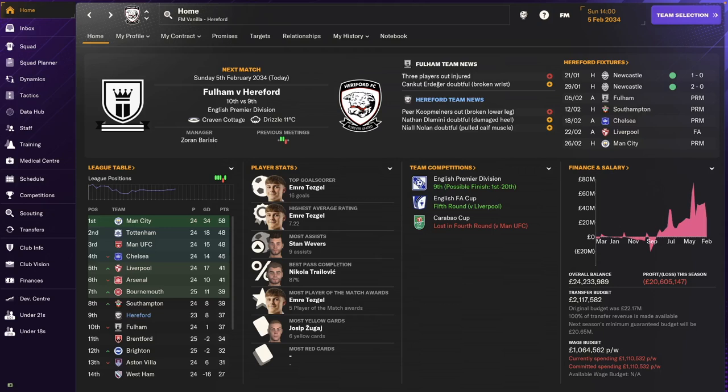Welcome to another episode of Hereford FC on Vanilla FM. Today we're going to take a look at what happened so far in the season. We are playing 2033-2034. We just finished the winter transfers and this is actually not going too bad. We started out quite high in the table, had a bit of a dip towards the second third of the season, and then it stabilized and we're making a little bit of a comeback now, so I'm hoping we can get back to those European spots.